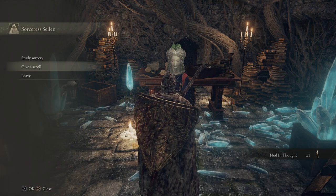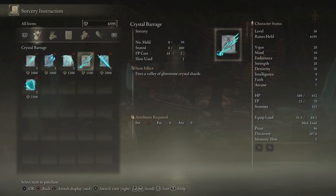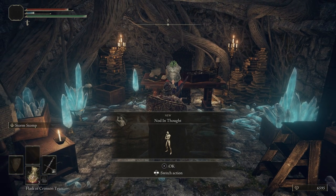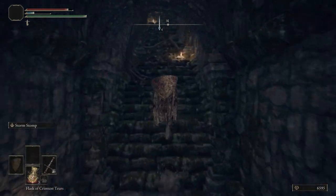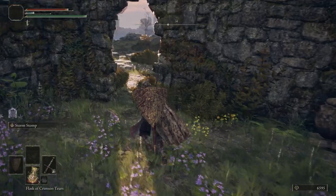We can give her the scroll that we picked up earlier, but we're not going to — we're actually going to give that to another NPC. For now, let's go ahead and look at some of the sorceries she can teach us. If you are playing as a sorcerer, this is a good start for your class, at least to grab some new sorceries. We're not, so we're not even going to bother. Let's go ahead and leave. She's going to give us the Nod and Think gesture. If you need to rest at the grace go ahead — just know that everything is going to be resummoned or revived.